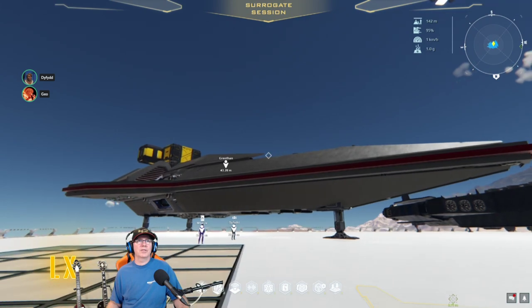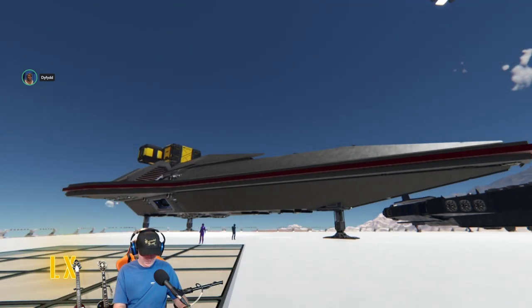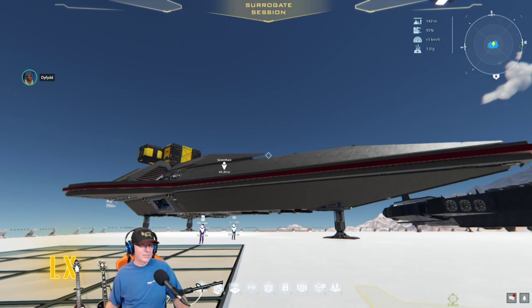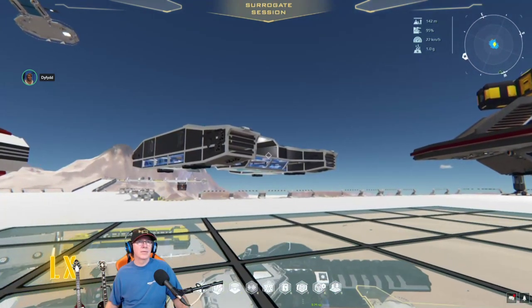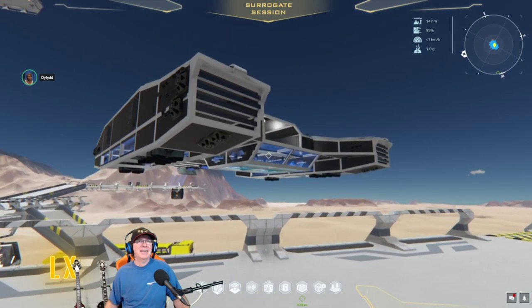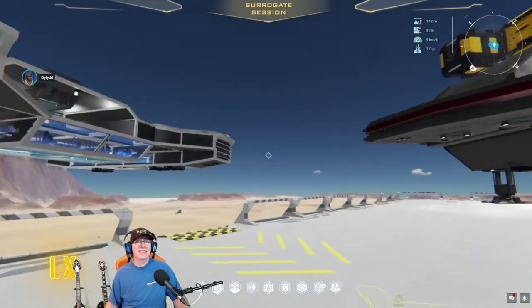They now have separators in the numbers for quanta in dispensers — they separate thousands with spaces, not commas.